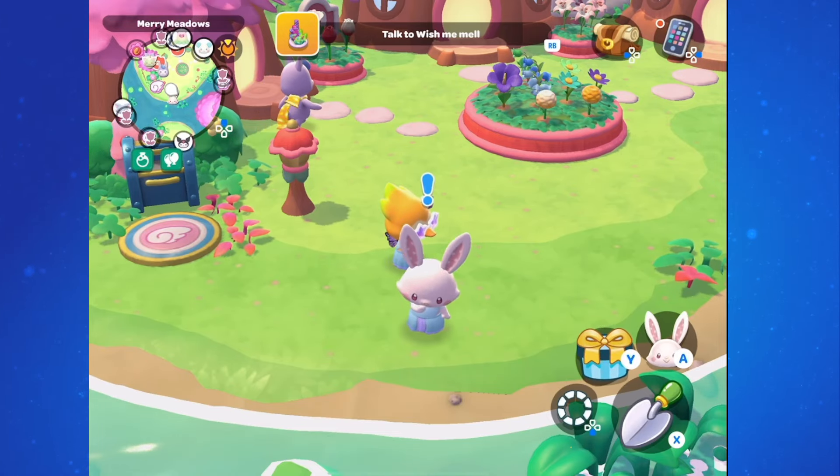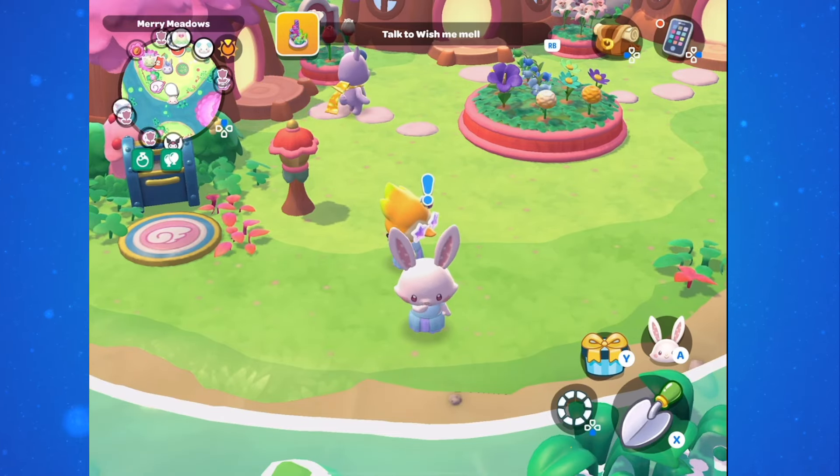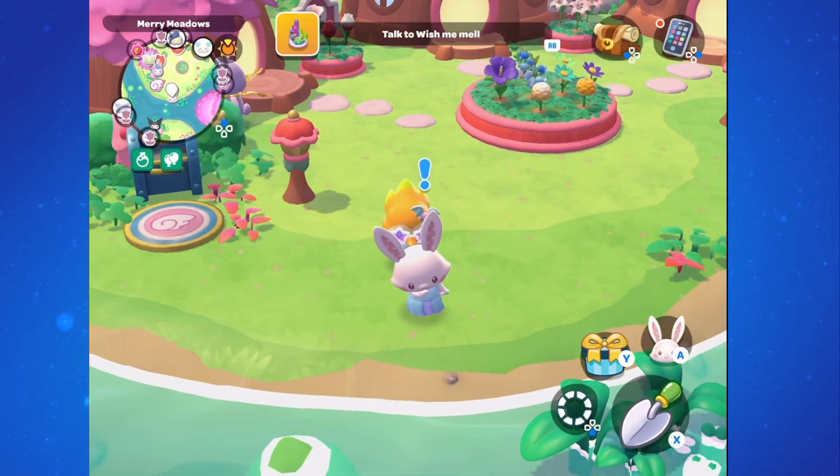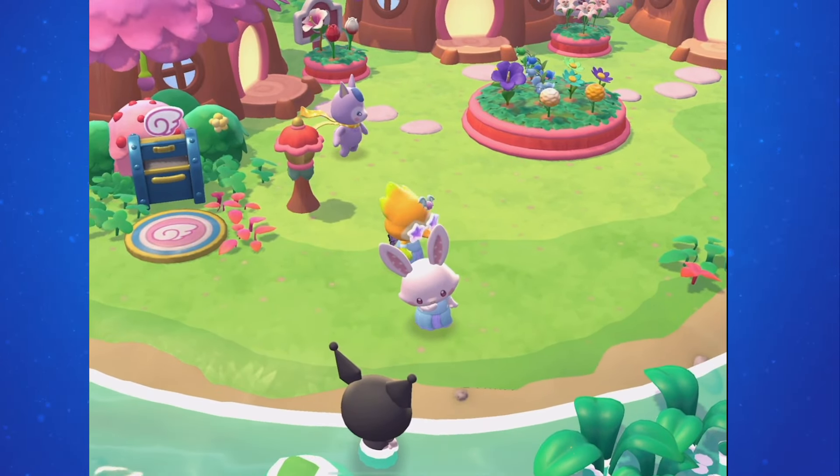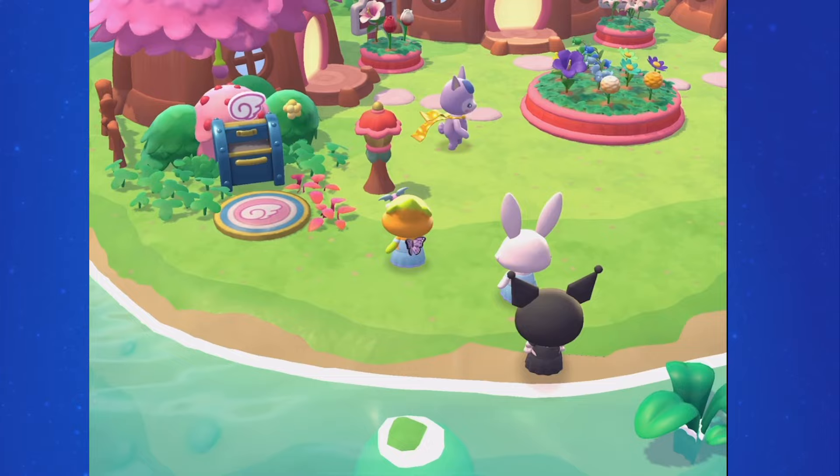Hello Kitty Island Adventure Update 1.9 came with another kind of flower. These are anemones and they grow in Rainbow Reef. The quest to unlock these new flowers is Reefside Riches.